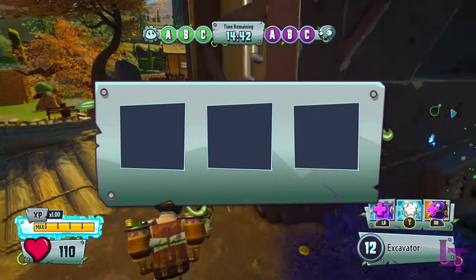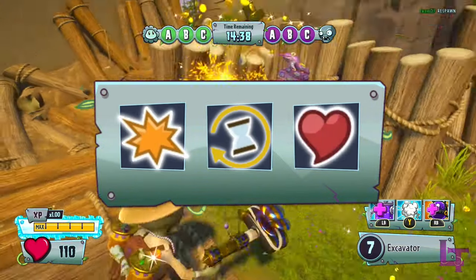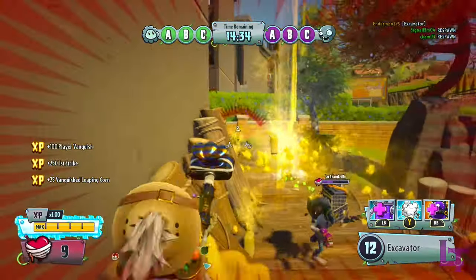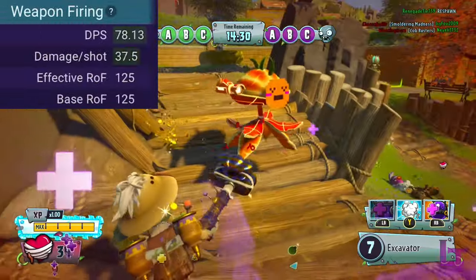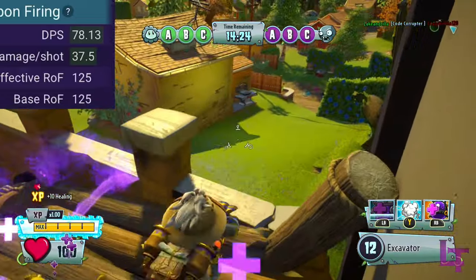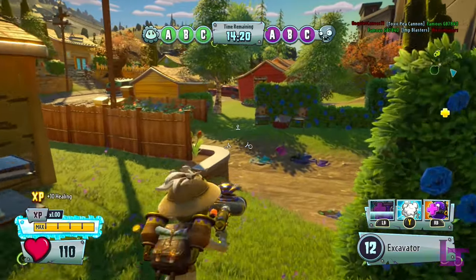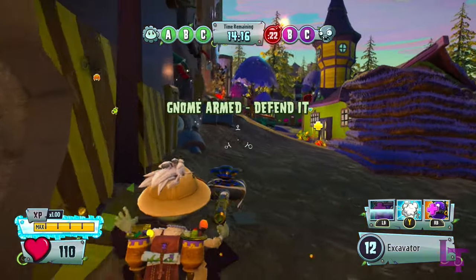The optimal upgrade setup for the archaeologist would be the damage, reload, and health upgrades. The damage and reload upgrades are especially important, as they raise the maximum potential damage per shot from 33 to 37.5, which allows him to easily 3-shot roses if you land both the projectile and the spread, along with allowing you to chip more health off enemies at long range. The health upgrade is recommended since the ammo upgrade is redundant with how large your clip already is.